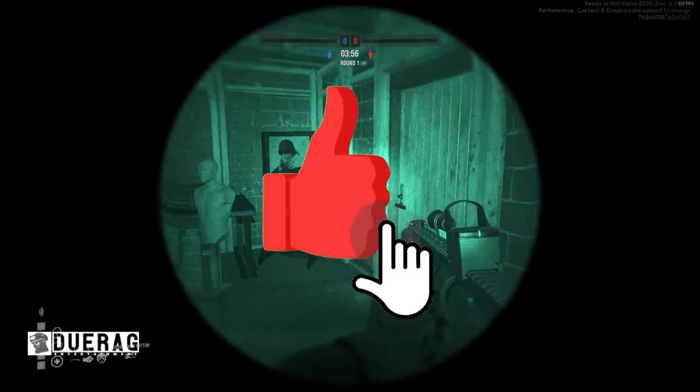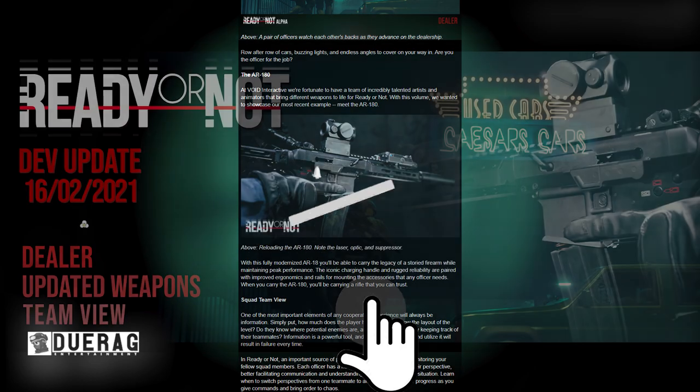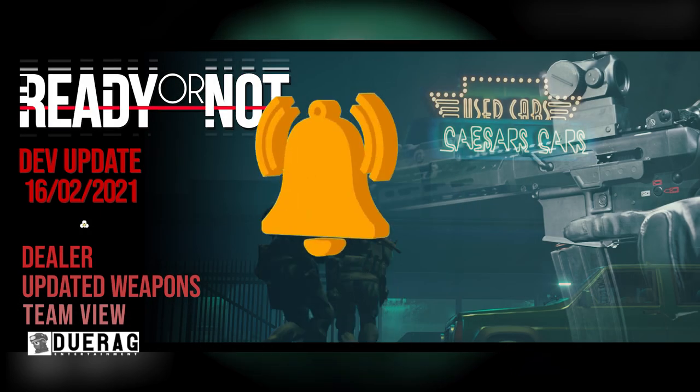What's up everybody, right back at it again with another video. Today we're going to be talking about Ready or Not because they released another dev update. This one is called Dealer, Updated Weapons, and Team View.